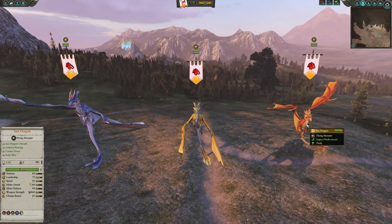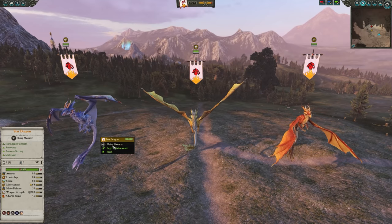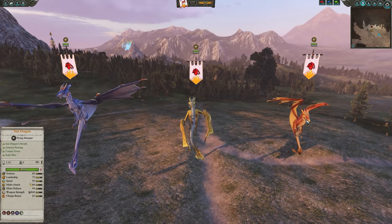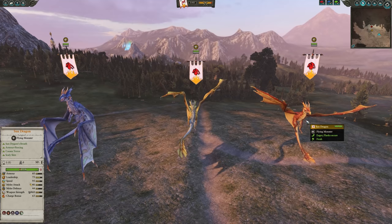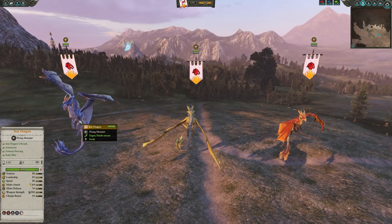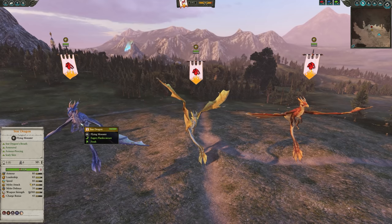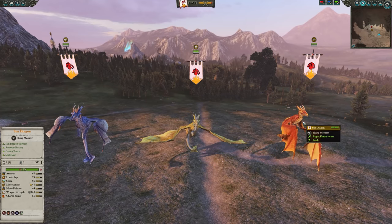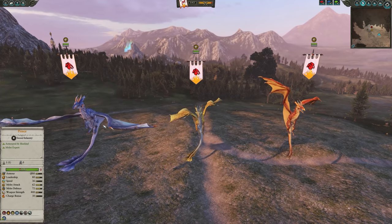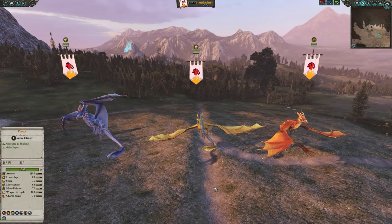How much of a difference is there really between all these dragons? If we look at the armor, it's pretty much the same and goes up with the more money you spend. Leadership goes 75, 80, 85 — up with the better dragon. Melee attack is always higher than melee defense, but the more money you spend, the more melee attack and melee defense you get. The same with weapon strength — you get more as you go, 580 for the big star dragon. Although charge bonus kind of goes the other way: the sun dragon has 65, the moon dragon has 50, and 45 for the star dragon.